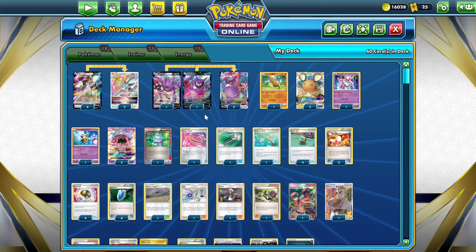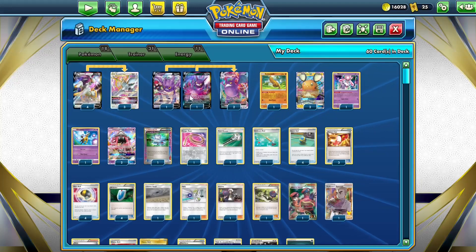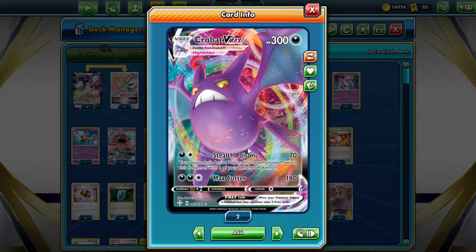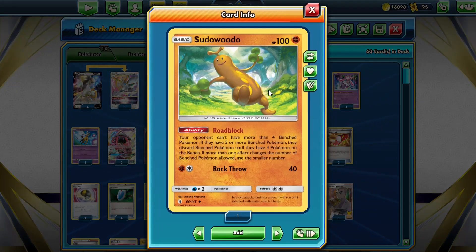It also gives us access to Starbirth on the first turn, which lets us grab any two cards we need. I'm also playing a 2-2 Crobat VMAX, because Crobat VMAX hits for weakness against Shadow Rider VMAX, which is currently one of the best decks in the format. Playing Pseudowoodo limits our opponent's bench to 4, which is a really good counter to Skyfield decks like Turbo Dark and Palkia V-Star.